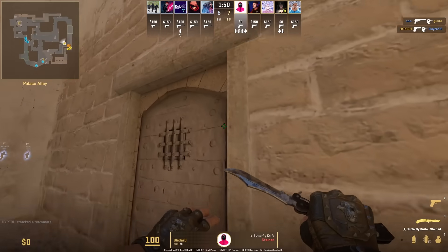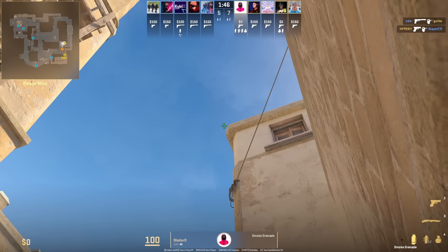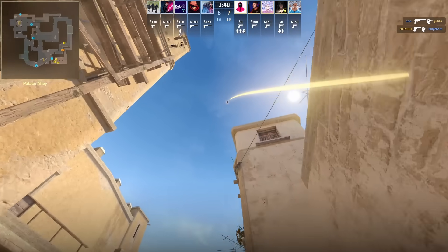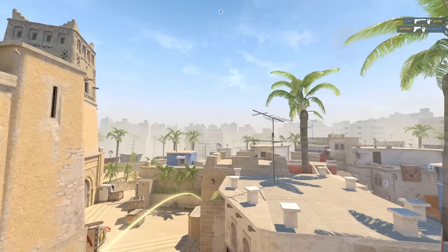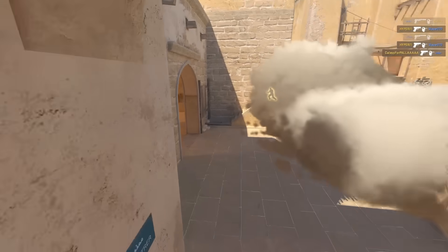Smoke stairs from this door here. Go ahead and position in the middle of this door frame and then put your crosshair above this part of the roof, then jump throw. You can see the trajectory of this smoke is going to take a bit longer for it to land since it has such a high arc.